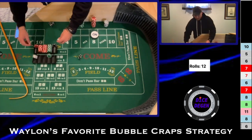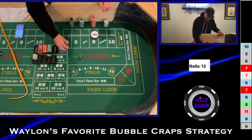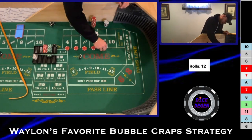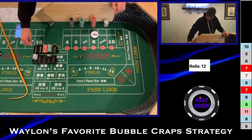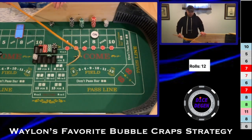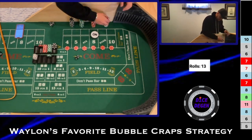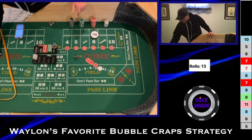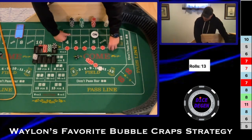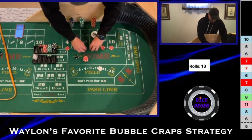If you're playing this on bubble craps, you don't have to tip your dealer — but if you're playing something like this in a casino, make sure you're tipping those dealers. We've come back down the ladder to the three-unit level, and we're looking for a hit. We get a 3-2-5 — the $15 is going to pay us $21. At this level we got our hit, so we go back to base, taking everything down to the $5 level.